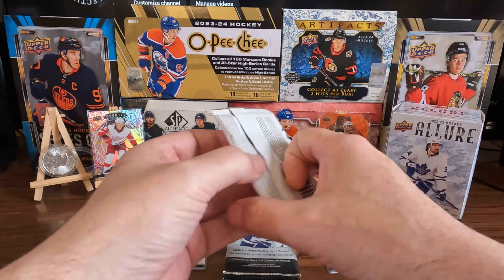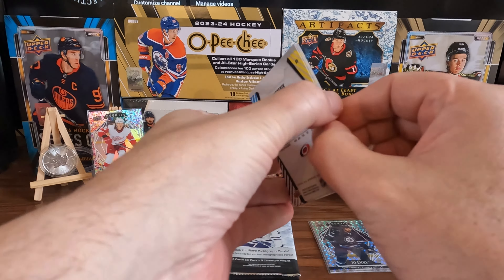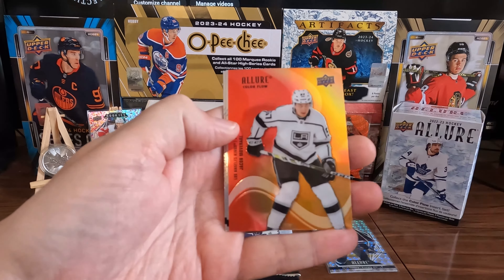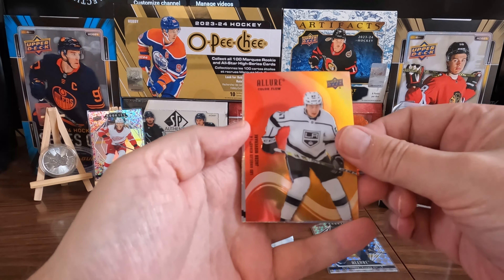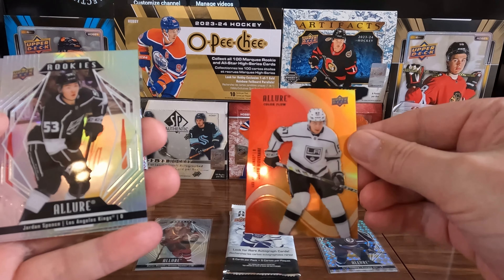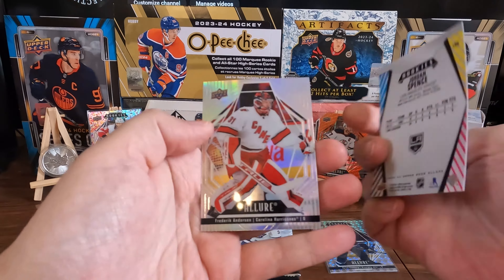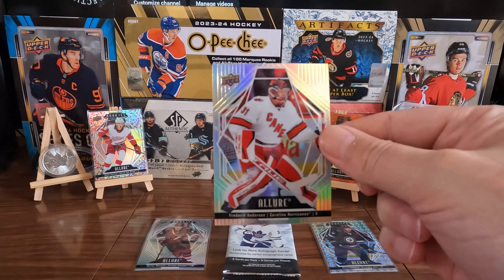And we got three packs to go. This is going to be a short one — short but sweet. Nice shiny base. We got a Jacob Mauvier on the Color Flow — is that a rainbow of some sort? That's a nice card, I hope the camera picks that up. We got a Jordan Spence on the Rookie, and a nice shiny base to finish that pack off.